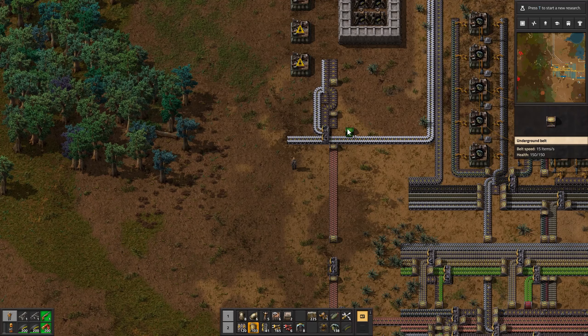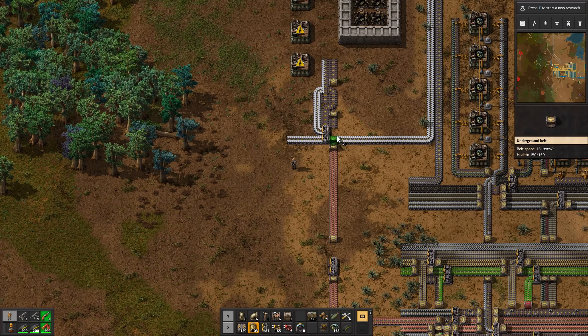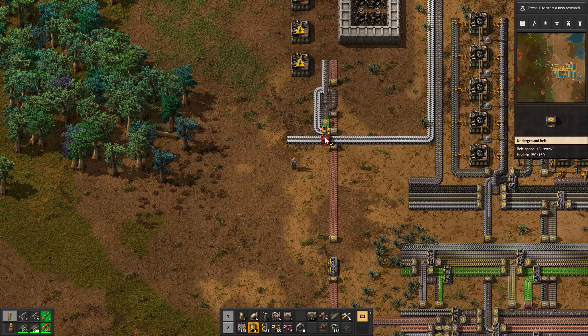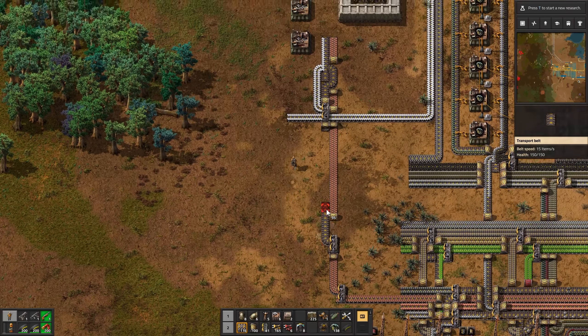Wait — what did I do? Copper cables are the one I wanted on its own belt. Okay, so yeah, that is right. Like that. And then here I need another underground, and this one will be electronic circuits. Like that. And this looks like it's going the wrong way. There we go. So we'll bring the electronic circuits over here like so. And that should be everything I need, I think. So then we just have to do our inserters — we'll try to be consistent with the regular ones on top and the long ones on the bottom.